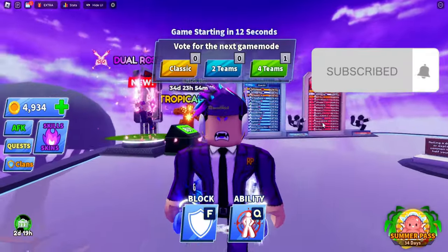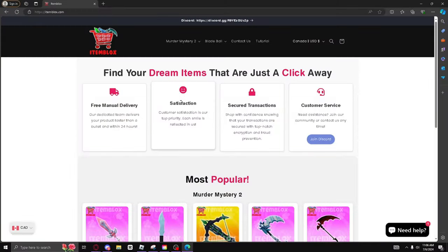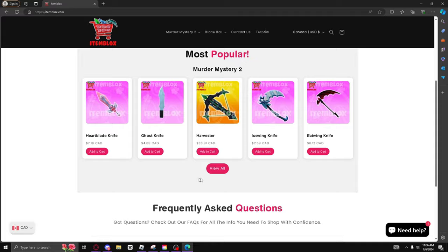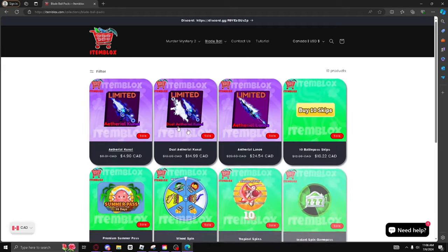If you want to get it for cheap, go to itemblocks.com. Now this video is sponsored by itemblocks.com — it's a popular place where you can get Murder Mystery 2 and Bladeball items for cheap. This pack is going to be updated soon hopefully.